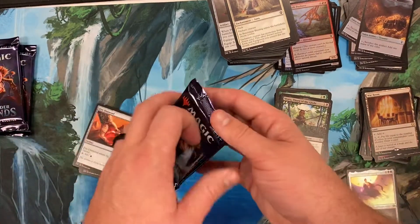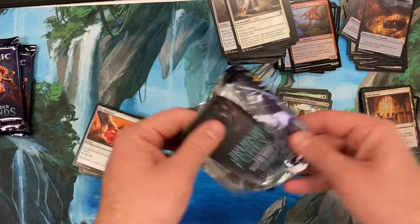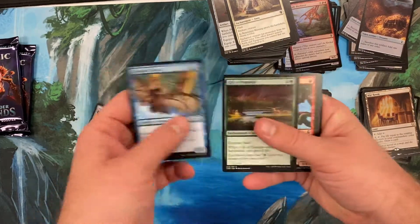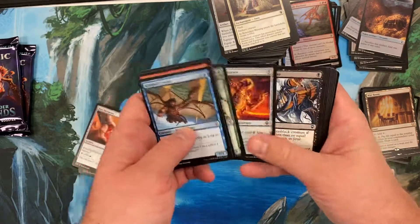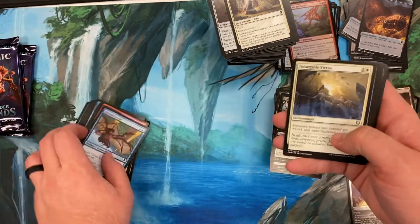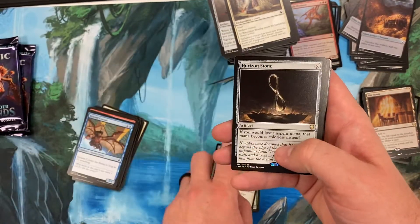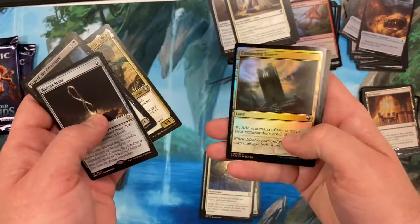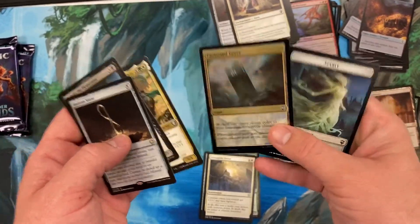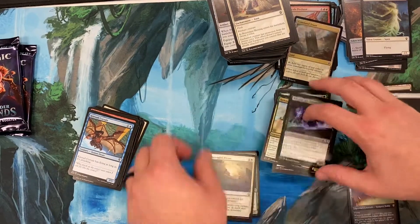Three more packs. We've seen three mythics so far - that's a lot of sweet rares. We got one foil diamond for murder - I'm gonna want the foils. Horizon Stone, Tormod, Asthma, Foil Command Tower - very cool.